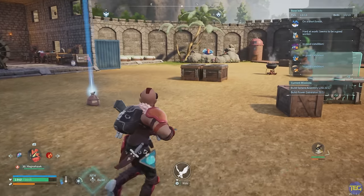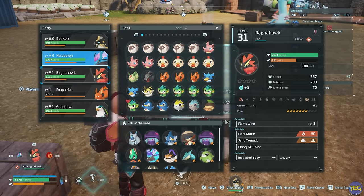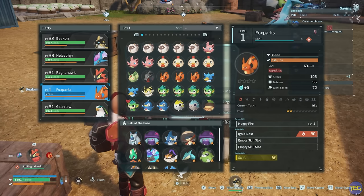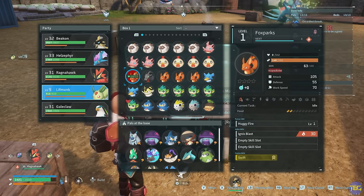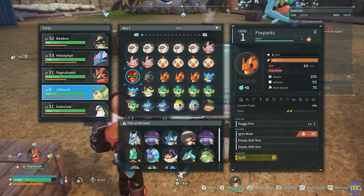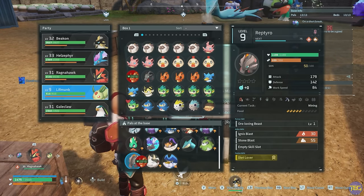One of the annoying things you'll keep coming up against in Palworld is when you lose a pal on your team. My poor little level one Fox Sparks here is dead, and what you have to do once they've been killed is put them back into your pal box, where they get a 10-minute timer before you can use them again. But what you can actually do to speed this up is assign them into a worker slot in your base.